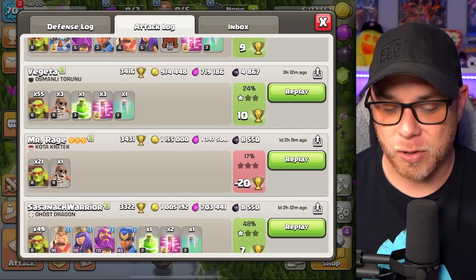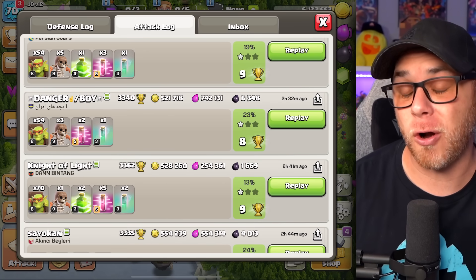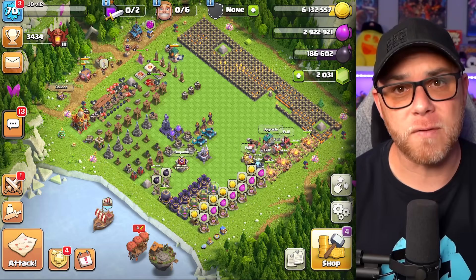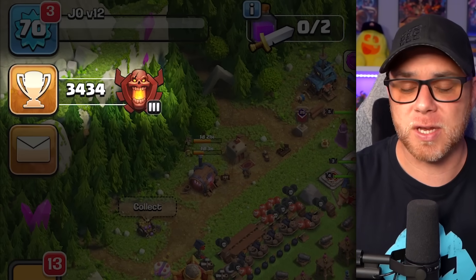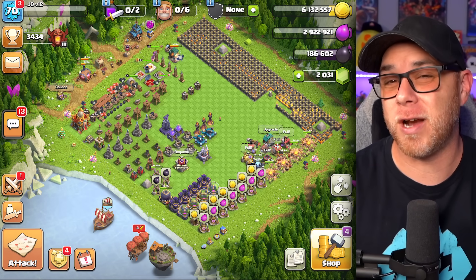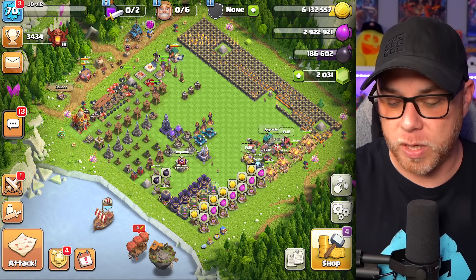I was using the Mecca for a while to complete the event, then switched back to the sneaky goblin army to complete my star bonus. I think our star bonus has actually increased the amount of ore we're claiming since we're in Champions League. I'm trying my best to stay up there, but sometimes I can't find resources and it gets enticing to drop back down — we'll see how it plays out over the next couple of weeks.